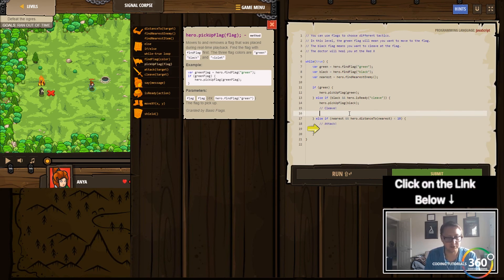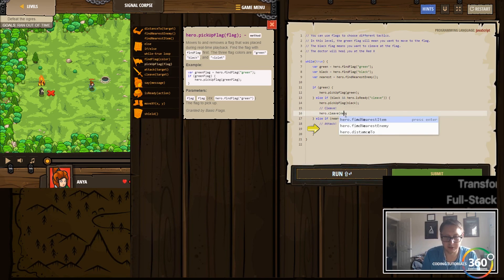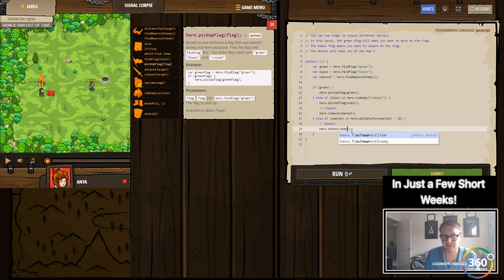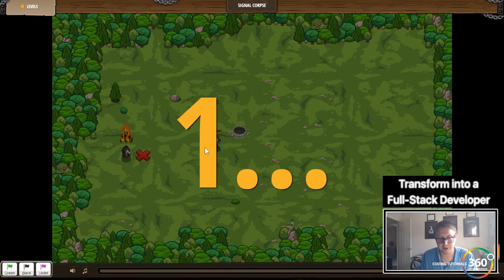If the flag is black and it's ready to cleave, we're gonna say hero.cleave. At this point I believe we can just cleave in general. We'll just have them cleave around, and then else — let's pass it to the nearest enemy since they already set it up for us. Then we want to else attack if the distance is less than 10 and cleave isn't ready — hero.attack nearest. I believe this is it. We have G which is move, and B which is black.